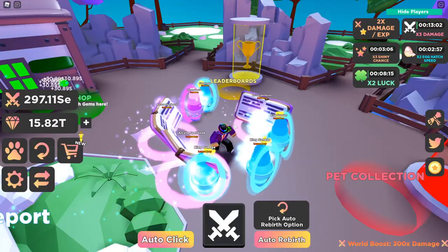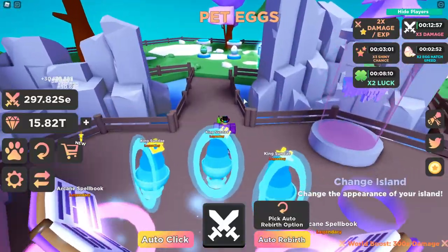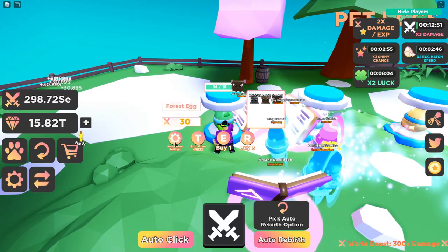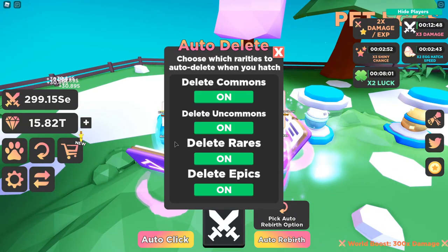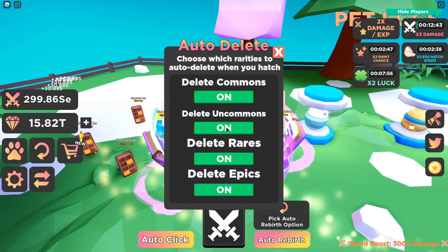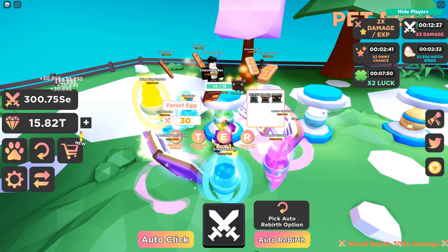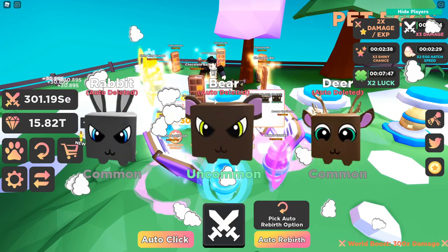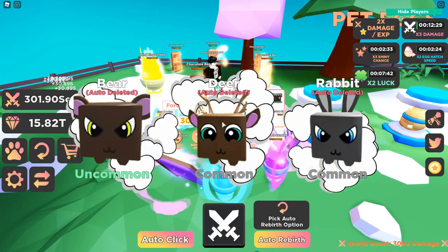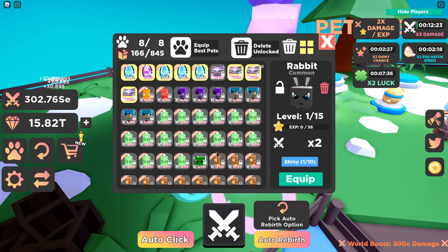There's one more thing added in between the updates — the auto-delete settings. If you go to one of the eggs you'll be able to see this auto-delete settings option. You can auto-delete eggs or pets that you hatch. If you want to delete all the commons, uncommons, rares, and epics and just keep the legendaries, just click all of those on, and every time you open an egg it'll auto-delete them for you. That way you don't have to go into your pet collection to manually delete those.